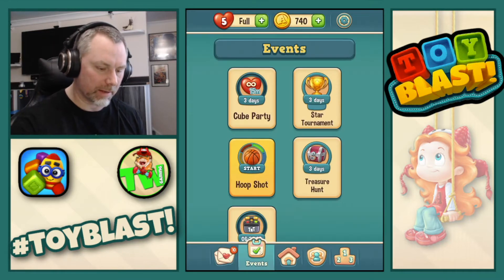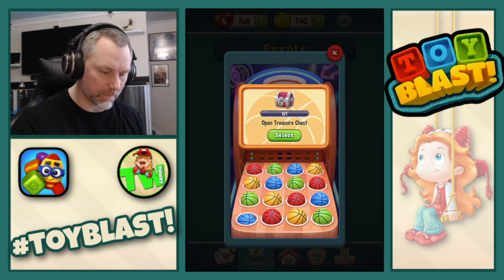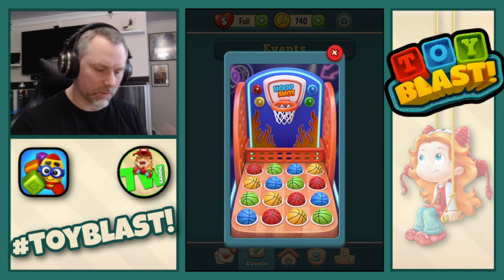Create 25 TNTs to get your reward of 25 coins. All right, okay. And Hoop Shop. So let's have a look. What have we got? Blue is Open Treasure Chest. That's the thing we've got of gear, isn't it? Yeah. All right, so we'll do that near the end then.